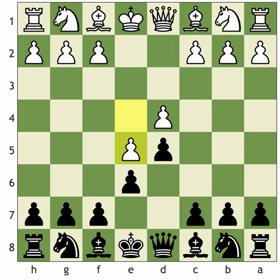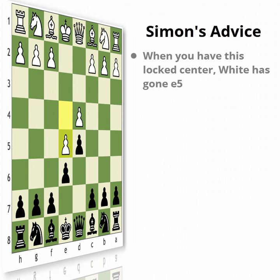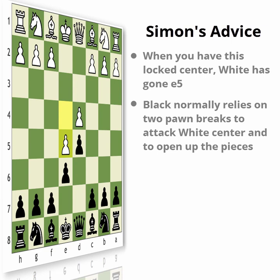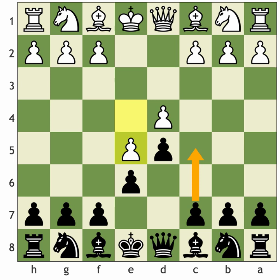There are two things you should really remember structurally. When you have this locked centre — when white has gone e5 — black normally relies on two pawn breaks to attack white's centre and open up the pieces. Those two pawn breaks are mainly c5 first — a very important move attacking the d4 pawn, one of white's main weaknesses — and f6, attacking white's other central pawn on e5.